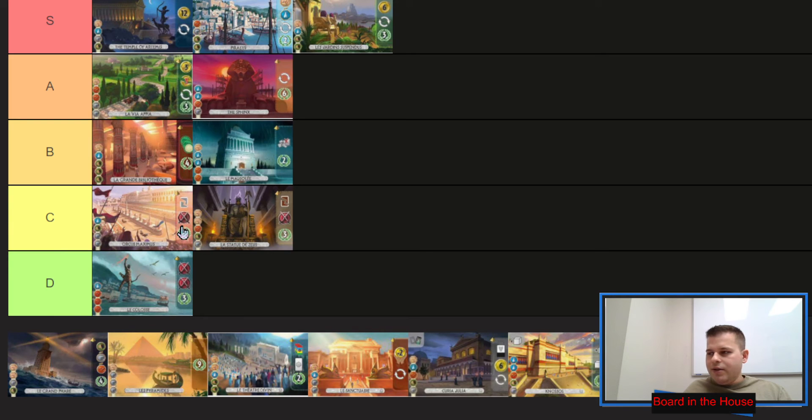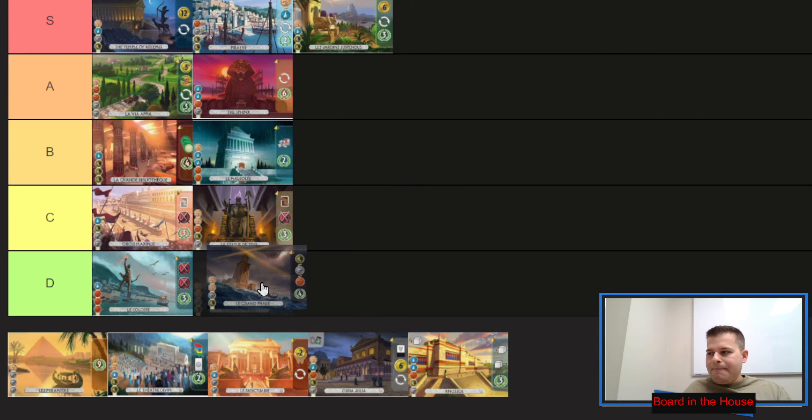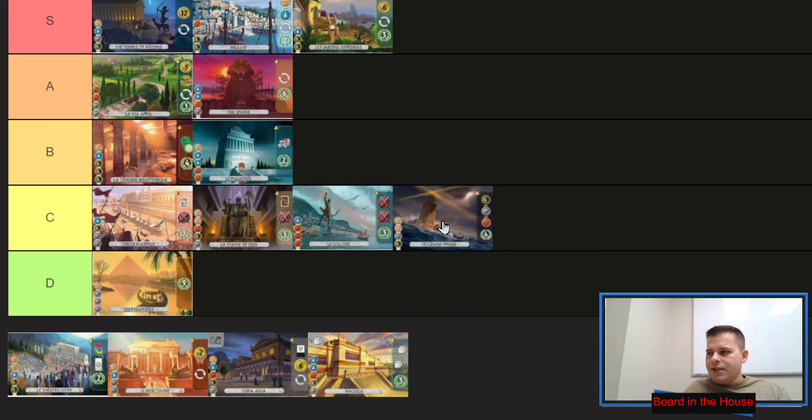Next, the Colossus — anytime you can get shields, that's great. You could use that as leverage to win militarily. If you end up with all three military wonders, you'll have a good chance at winning via military, but the problem is you need that fourth wonder to be an extra-turn wonder and use it at the right time to get the military cards you need. Pretty difficult to win in military in the base game. Colossus sits at C-tier, though the Great Lighthouse and Pyramids are really in their own D-tier category.